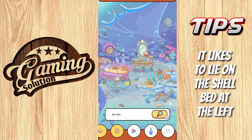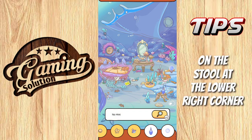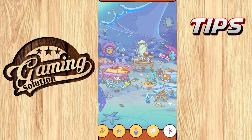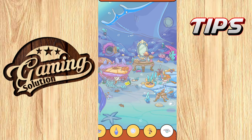It's on the shelf at the left. On the stool at the lower right corner. Tap the crystal ball and collect it. This one is in the hidden safe and on the floor.